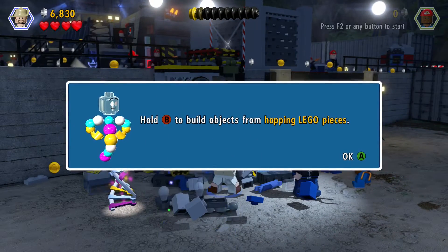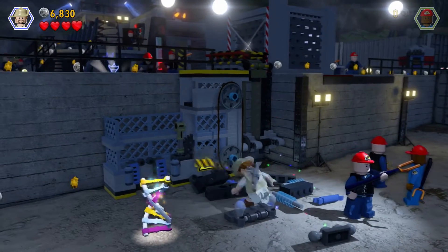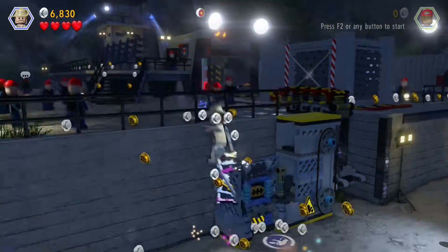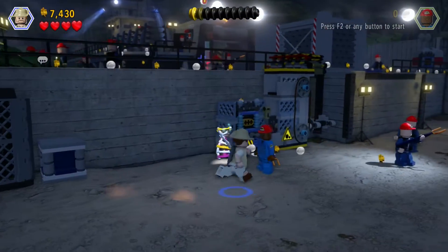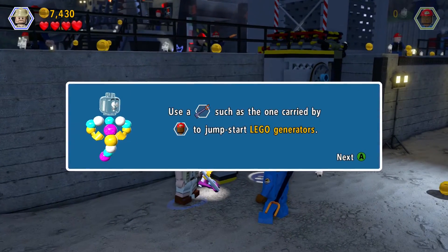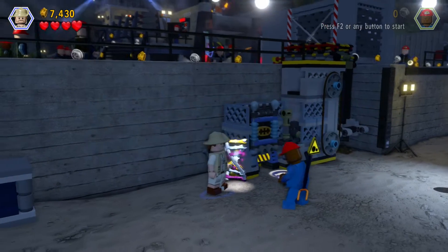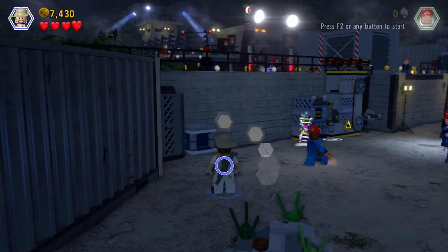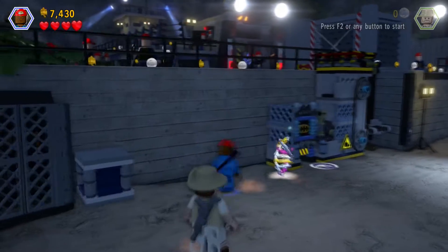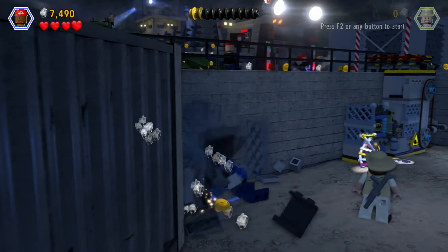Hold B to build objects from hopping Lego pieces — okay, I got it. Hey, look at little homey — kickstart it with your stun rod. So I gotta — what do I gotta do here? Use the one carried by — okay, breathe to bring — I didn't even hold it. Oh, look at that — okay, so I gotta break all of that. Give me that, give me that.